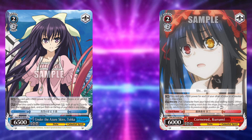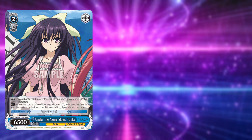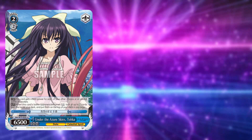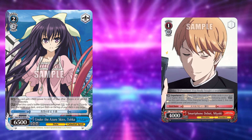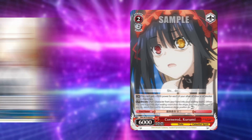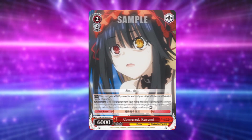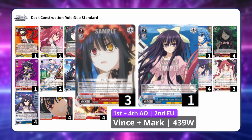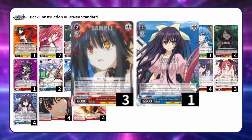Starting off with the 2-2s. Level 2 Toka is amazing for setting up cancels in combination with the level 1 Toka. However, with recent additions of level 2 killers such as the level 1 Miyuki and the level 1 Winter, level 2 Kurumi tends to be the more stable way to get your gameplan going. Vince and Mark took this exact same decklist and ended up with a split of 3 Kurumi for consistency and 1 Toka for the good matchups.